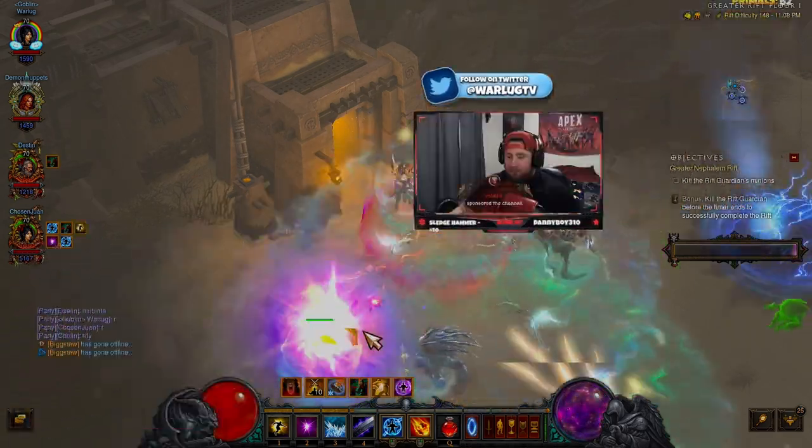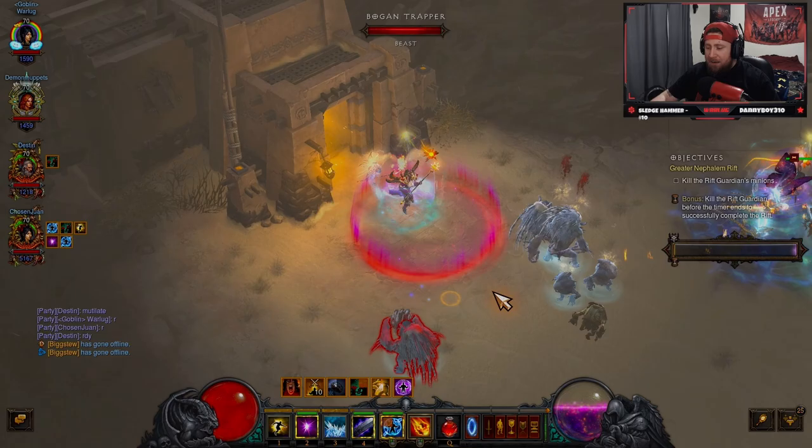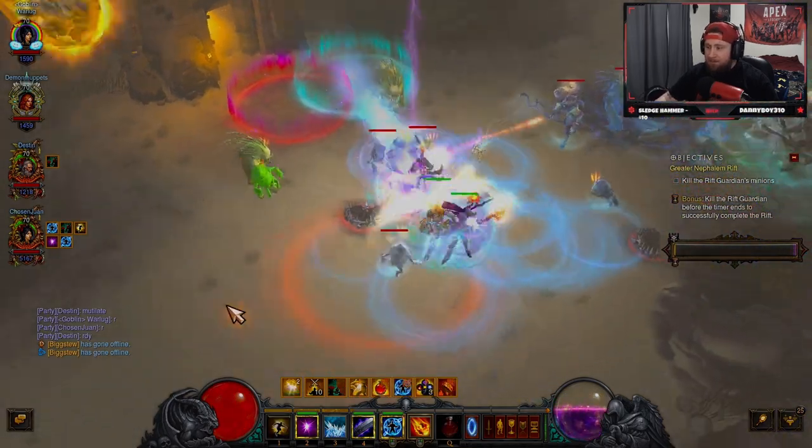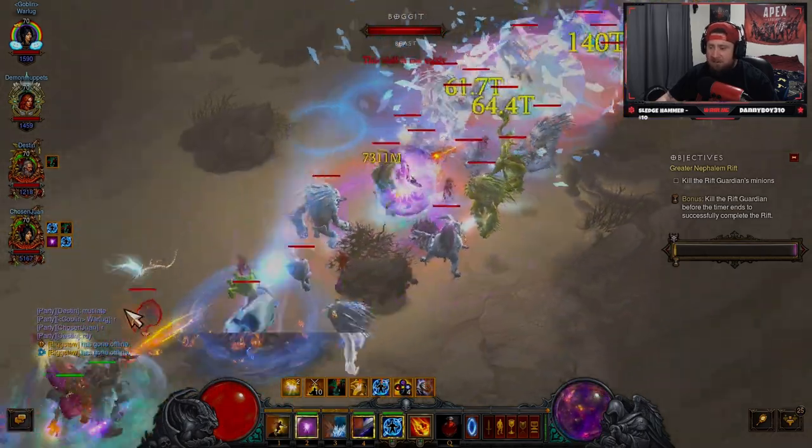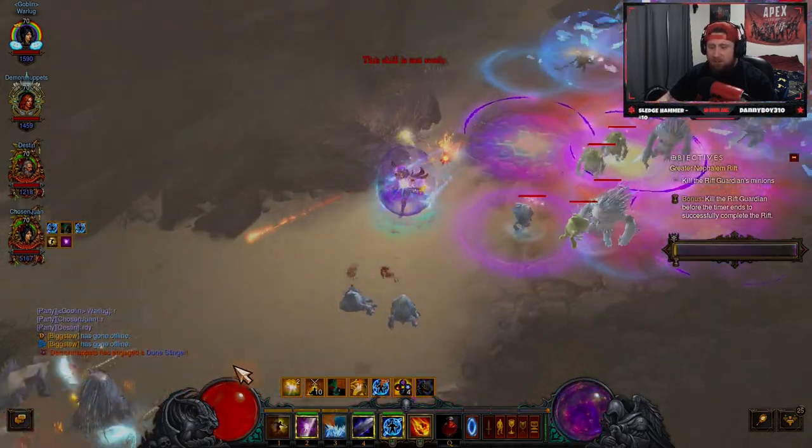Nubs with the 10 gifted — let's go man, my man coming in. All right, let's get it! Nubs, you're insane brother, let's go!